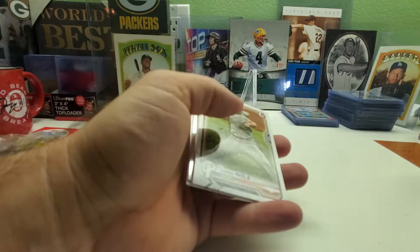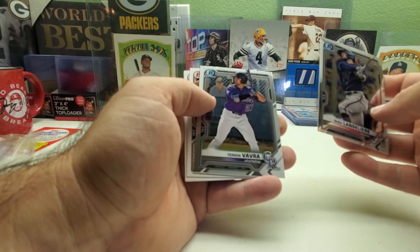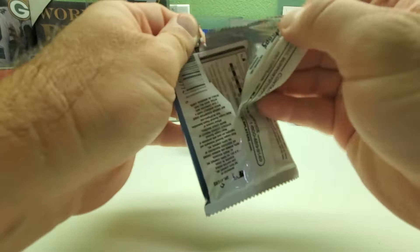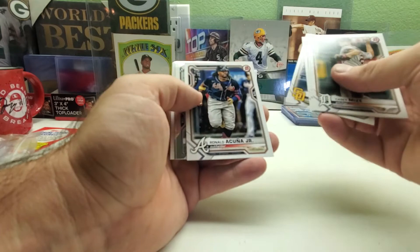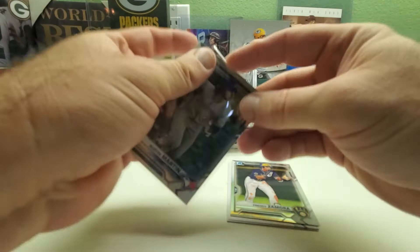Down to the nitty gritty now guys. Aaron Nola, Joey Gallo, Vladimir Guerrero Jr., Luis Robert, Freddie Freeman. Shane Langlier and Trina Vavia. Brennan Davis, Logan Davidson, and Nova. I don't know if you guys are still watching but if you are, thank you — I know this is a pretty long video and I know my voice isn't the greatest. Casey Mize, David Garcia, Jake Quonsworth. There's an Austin Martin First Bowman — I'll sleeve him. Now I've got like six of him. Hopefully this guy does really good. I believe he got traded — I forget what team he got traded to.